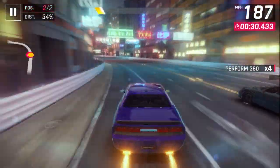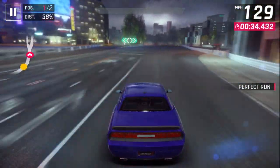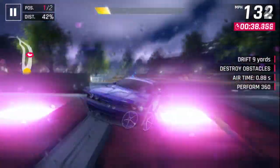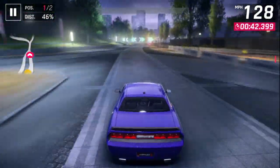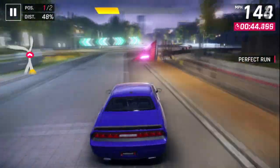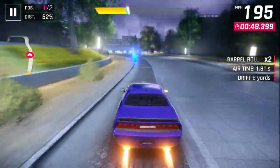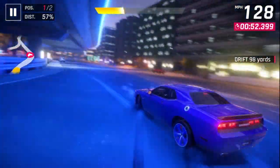I nearly knocked that guy down with my 360, but I didn't, so I decided to try it again, and this time it succeeded. You really have to be right next to them when you do the 360, or all that will happen is you'll lose speed and they'll get ahead. You have to do it precisely for it to work properly. And that is why, unlike a lot of other people, I'm not entirely against 360s in multiplayer, because there is a pretty high degree of risk involved with them.